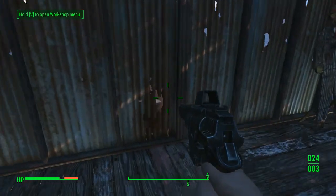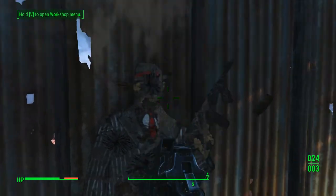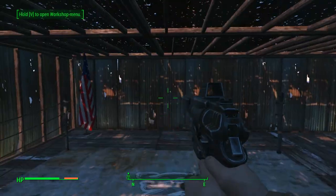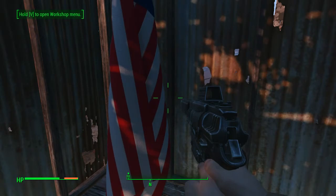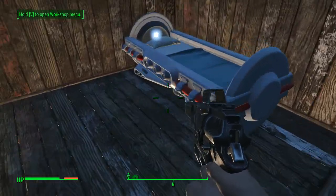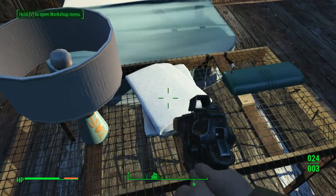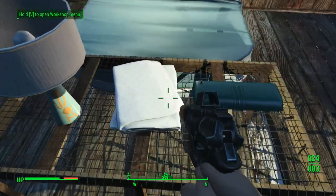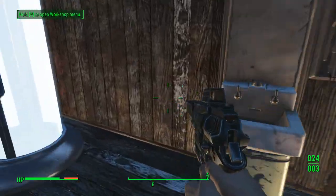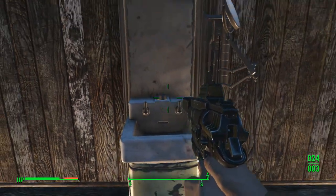The mod adds the Nuka Cola game targets, a boxing ring, a fan, flags, and a lot more. I'm just going to show you a house that mostly contains items from the mod — you have the med bay from the Institute, another lamp, sheets, and the memory lounger that was also added by the mod.